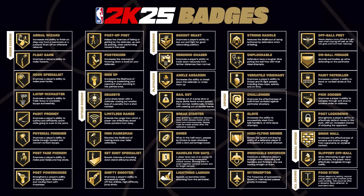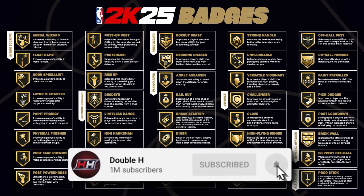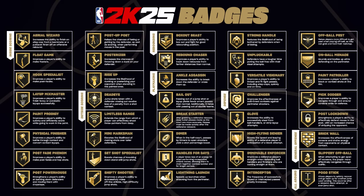Those are all the badges. Honestly, nothing really worries me except for mini marksman — that badge might completely change this game upside down. Other than that, none of these badges seemed too overpowered. Lightning launch is definitely speed booster and blow by in one, and ankle assassin is quick chain, killer combos, and ankle breaker combined. Take a screenshot of this so you know what these badges are called when you load up 2K25 for the first time.